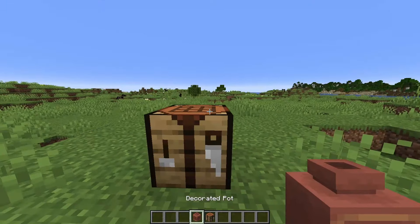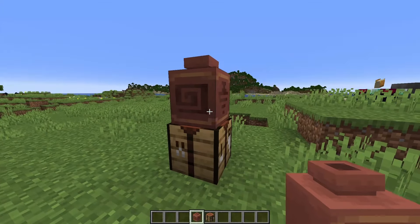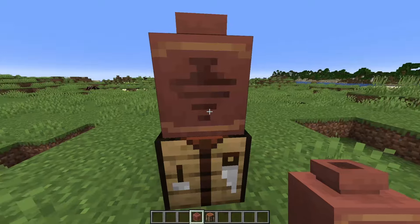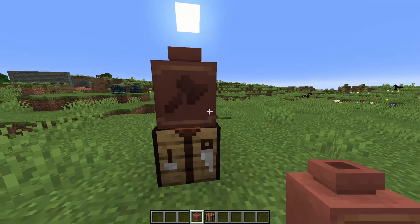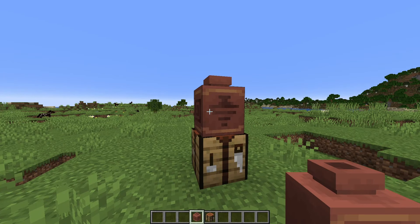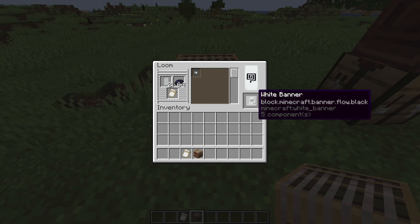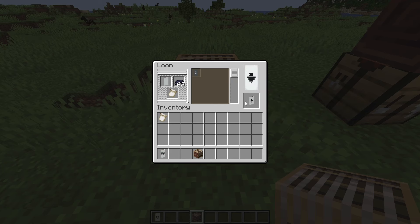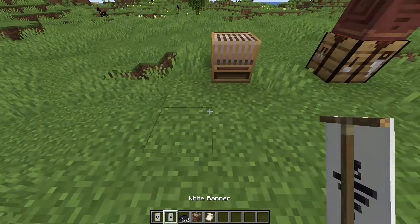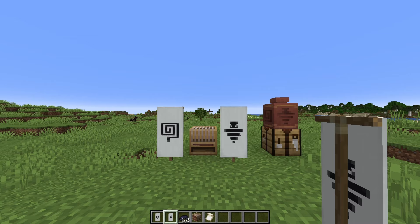Here is a decorated pot with all the new patterns on it. In order, this is Flow, Guster, and Scrape. They all look very nice. I'm sure somebody's going to find cool ways to use these in their own unique ways. But I know this isn't really what most of you guys are interested in — we're probably more interested in the banner patterns. So here is Flow, and here is Guster. Two very, very nice patterns. I could see these being used in any number of ways.